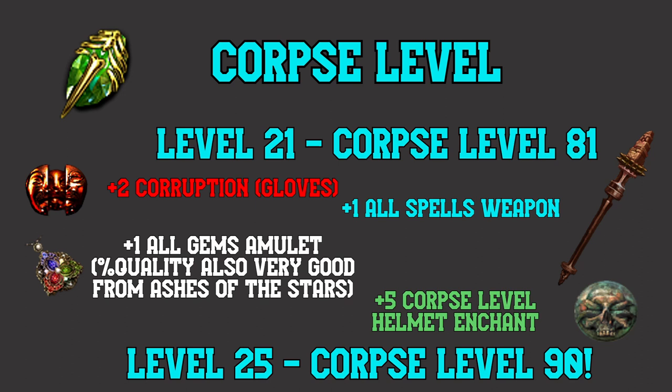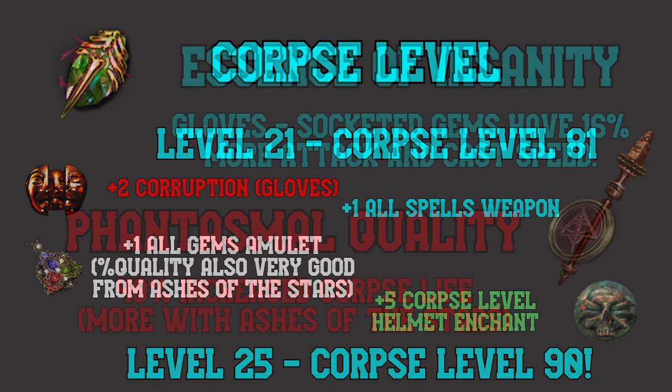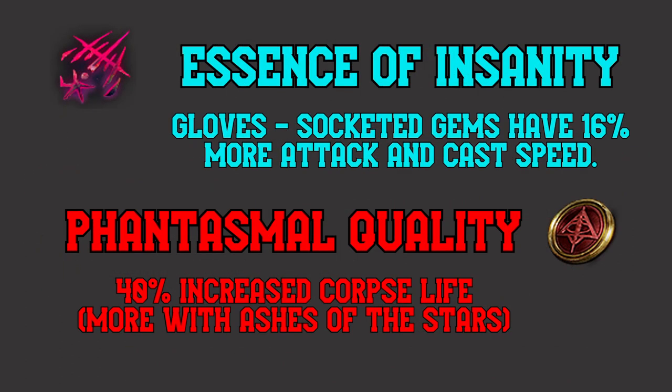Level 21 Unearth gives you level 81 corpses. A plus one all skills amulet and the labyrinth enchant pushes that to level 87 corpses — this is everywhere, all the time. With a plus one all spells weapon and a good glove corruption, you can get that over 90. Speaking of gloves, how do you feel about essences? Essence of Insanity gives you 16% more attack and cast speed for socketed gems — that's the sound of your proc rate going through the roof. Phantasmal quality? Unearthed corpses can stack another 40% increased corpse life on top of the 70% you already have. How much damage is this? I don't know, but with Ashes of the Stars, it's probably a lot.